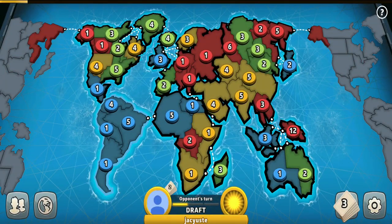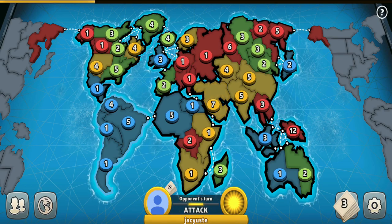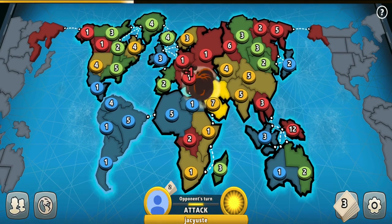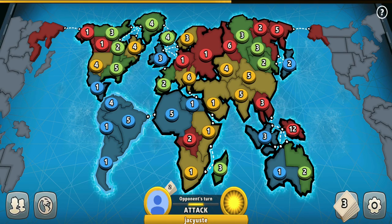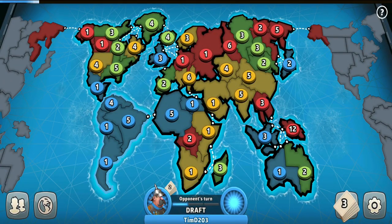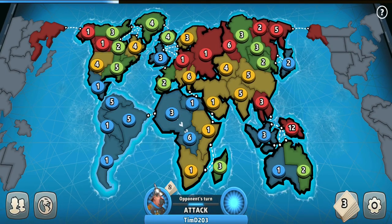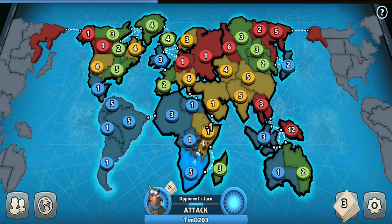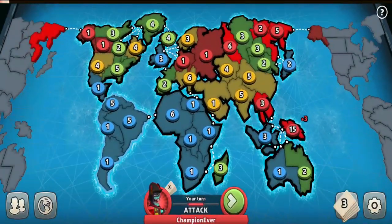I'm just not so sure about the yellow player — what are his plans? What is the purpose of having multiple smaller armies in Asia? I don't think he's going for it. To be honest, he's the reason why capturing Australia is taking me so long. Maybe he was hoping that I would clear Australia for him so he could capture it easily. Or maybe not. Who knows.